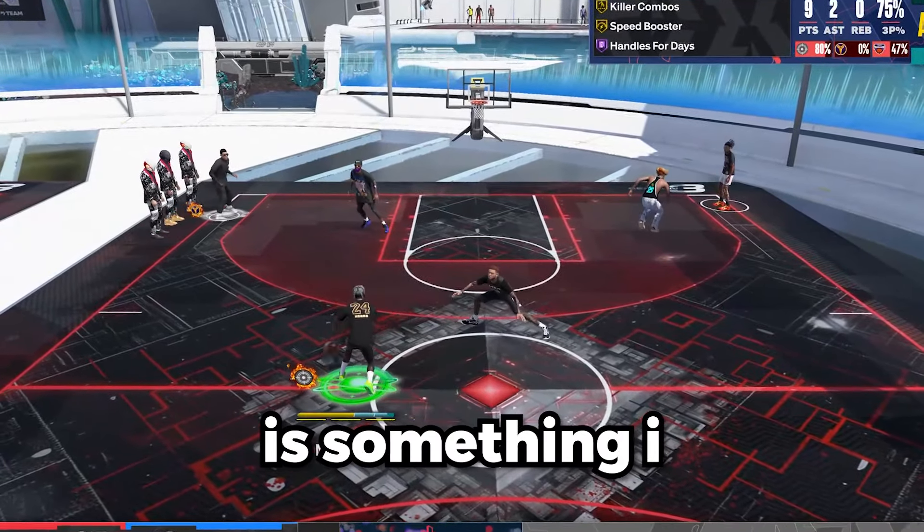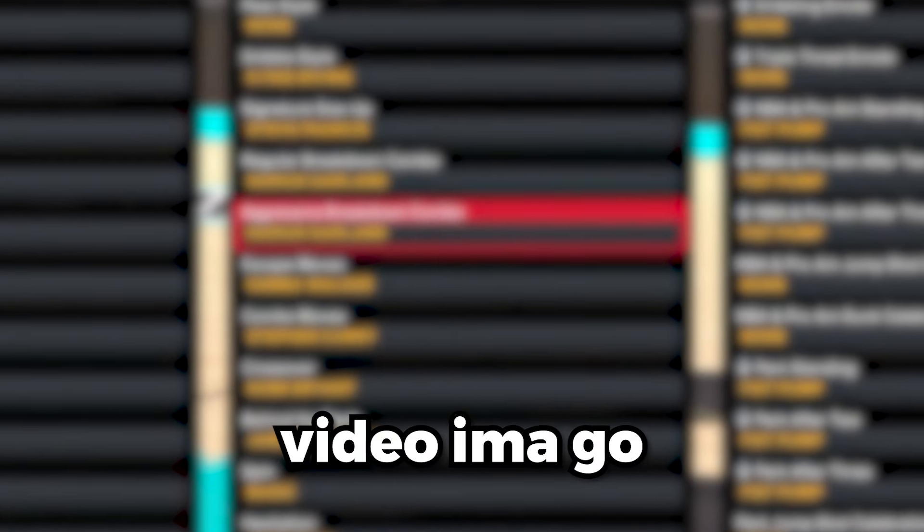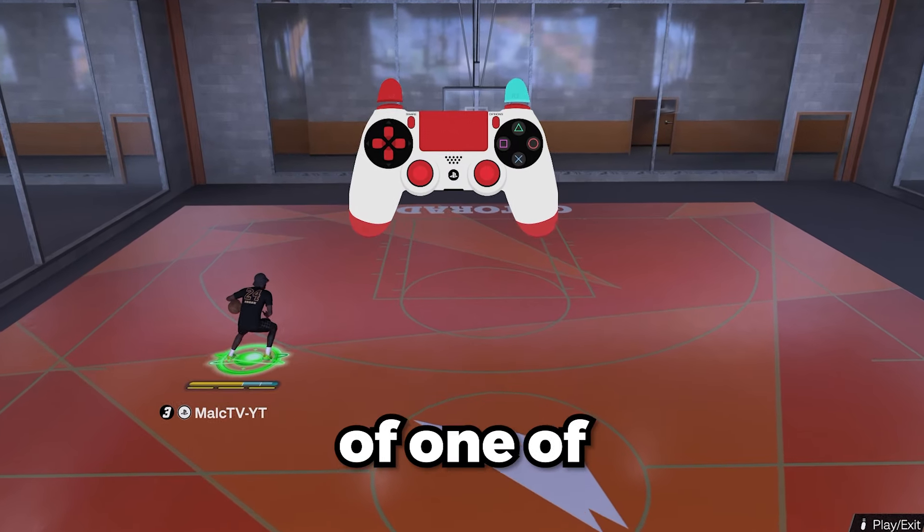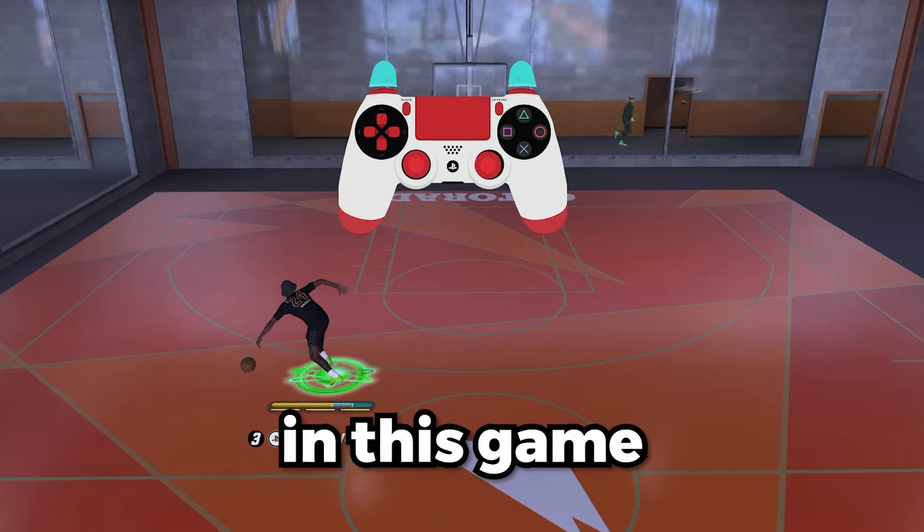Finding the best dribble moves for your build is something I still see people struggle with. In this video, I'm going to go through all 12 important dribble animations and let you know which ones are the most overpowered no matter what your height is. At the end of this video, I'll go over some combos I like to use and give a short tutorial over one of the most important moves that anybody dribbling in this game should know.